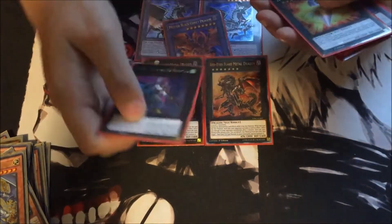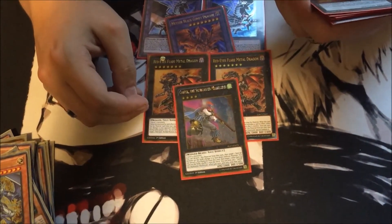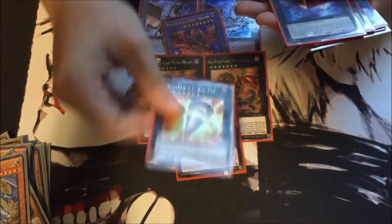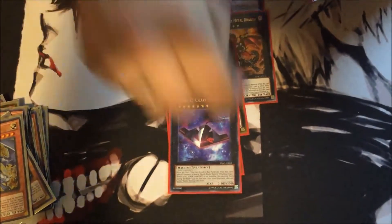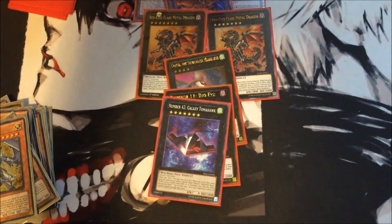One Castel the Skyblaster Musketeer — because I don't want you to have good monsters on the field, so goodbye. And one Big Eye — I want your monsters. He's really good.